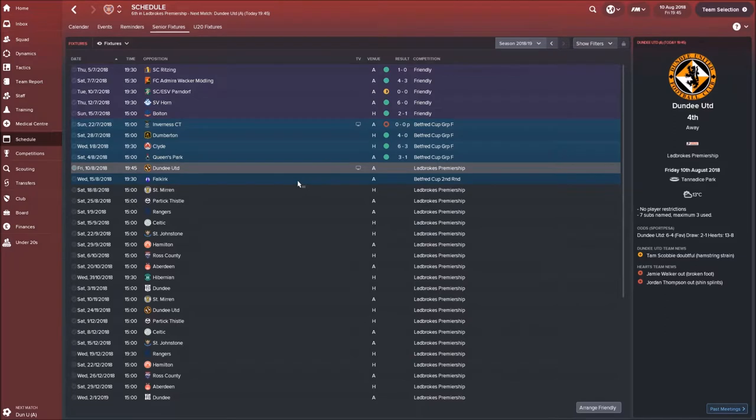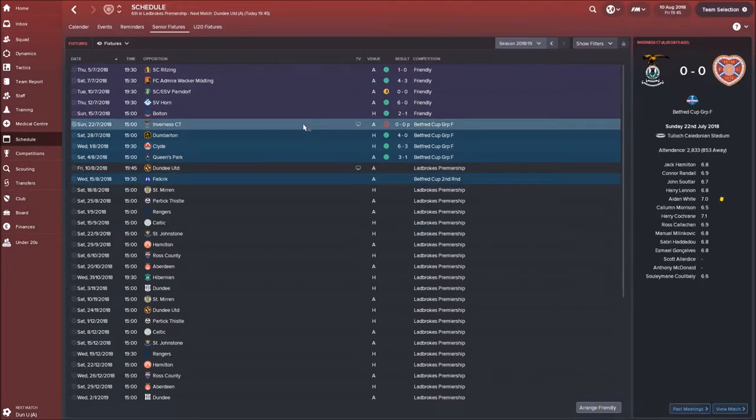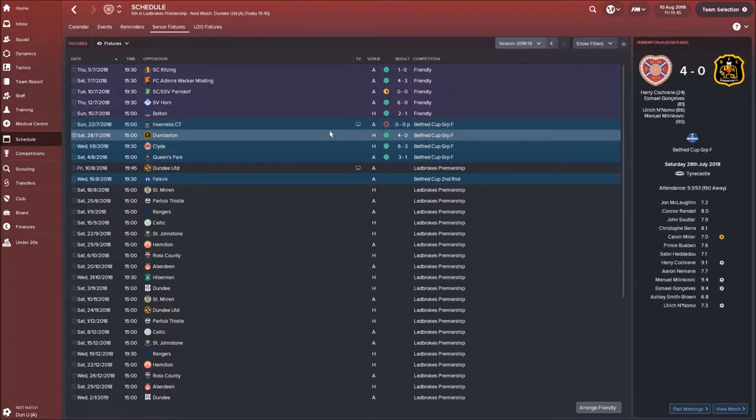Let's run through the schedule and see what's happened. I holidayed through Vaness - we lost 3-0, I know. I would have kept holidaying until we lost. We lost on penalties in one match, which apparently still gave us a point in the Betfred Cup. We then beat Dumbarton 4-0, with Harry Corain, Ishmael Anomo, and Manuel Milanovic getting the goals.